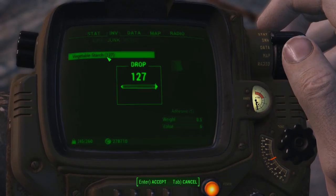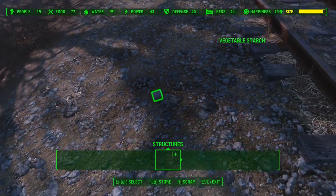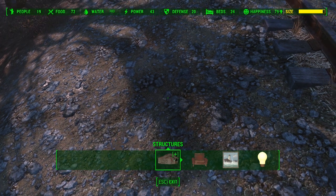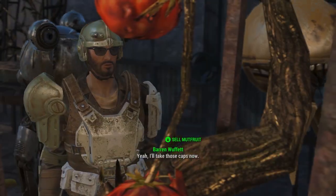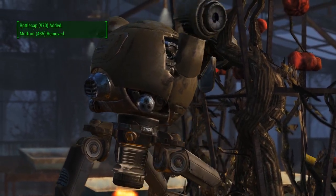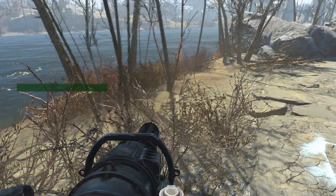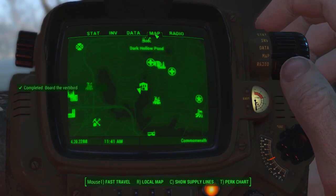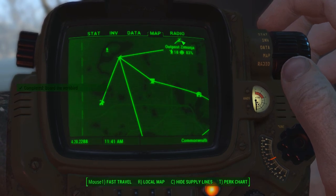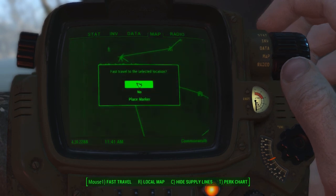After creating a bunch of vegetable starch, we were able to scrap it to get adhesive and then sell the adhesive for 6 caps each. The extra mutfruit was sold to Supervisor Brown at Grey Garden for 2 caps each. Because of the unbalanced production, we weren't able to sell any potato since it was always the bottleneck. Although I was able to level up using the adhesive farm as an XP farm, it's much more effective if you do it early on in the playthrough, because the amount of XP needed to level up is much lower at that point.